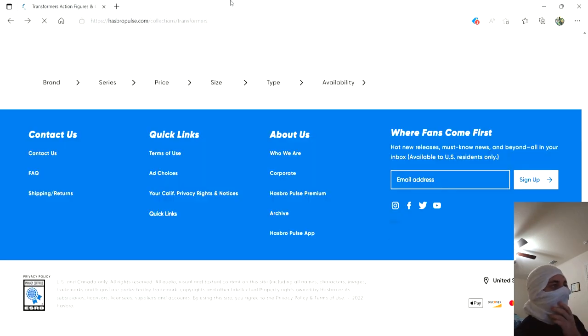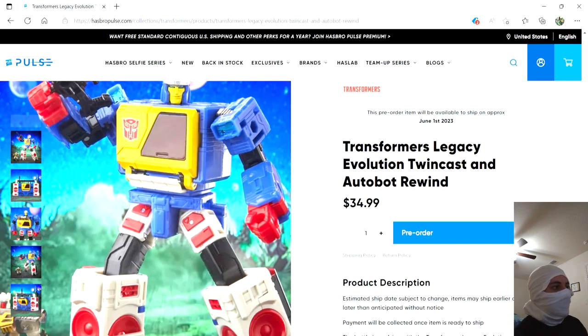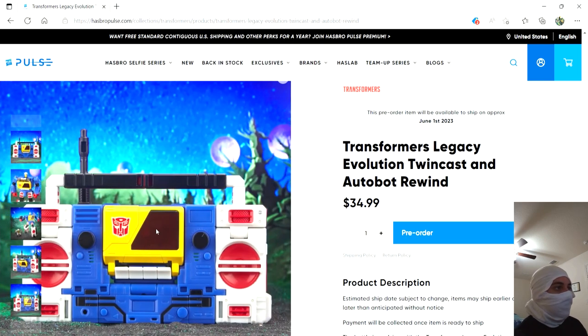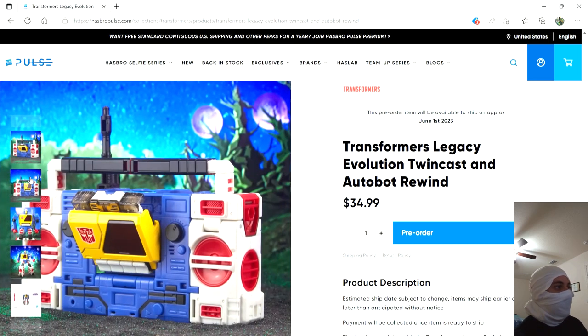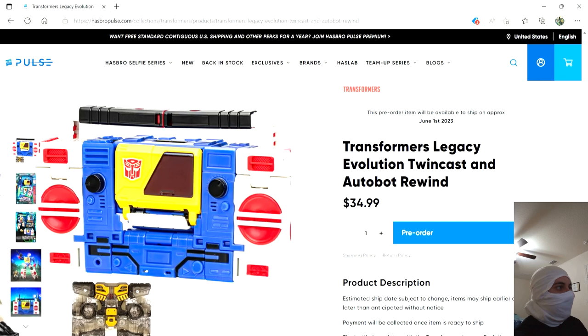Now we have a figure I'm a little frustrated by — this is Twincast. People have talked about how he should have room for two cassettes, and yeah, he should. I'm not familiar with Twincast but I know he can carry two cassettes. Now I love the Kingdom Blaster mold, but I wouldn't have been interested in this — until they included Rewind, so now I have to get it. I do really like the deco, it's neat looking. Rewind is still made of that translucent plastic though, I don't know why they're doing that. I do like that they gave him an expression — that's kind of cool.